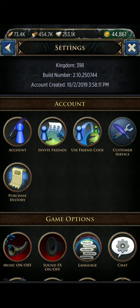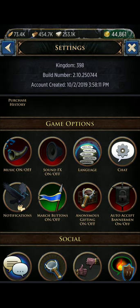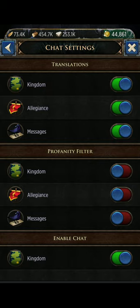There's Customer Service, Purchase History for the last couple of weeks, and you can turn your music on and off, sound effects on and off, and select your language.